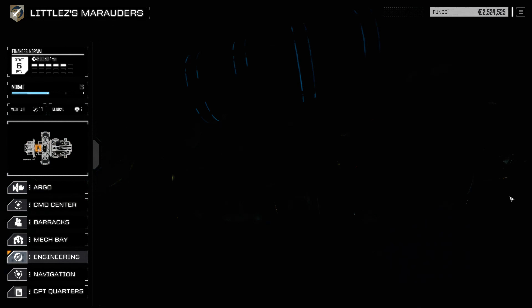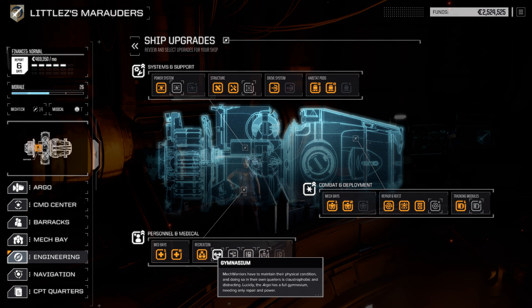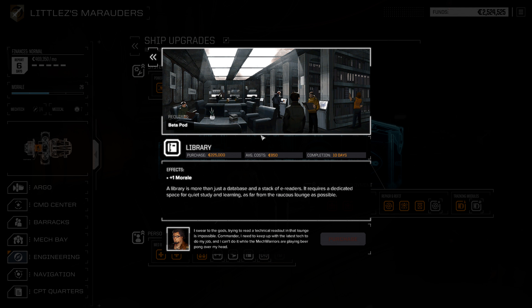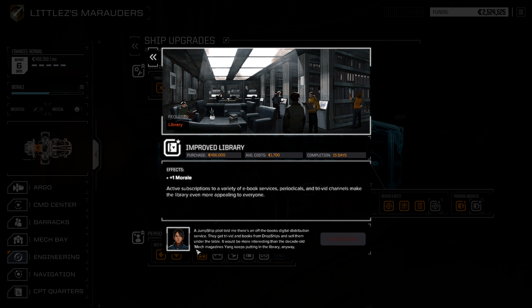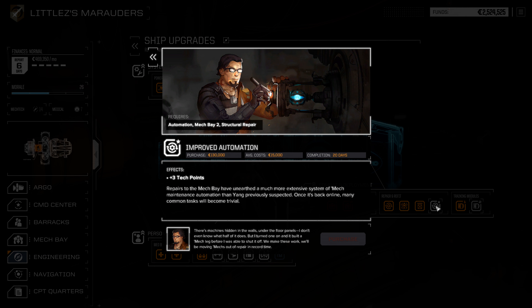That reminds me — let's see if there are any ship upgrades. I don't think I have any going on right now. Increased morale... are these all morale upgrades? Library — increased morale. Improved automation — three tech points. Oh, what do I need for that? Automation, Mech Bay 2, Structural Repair.